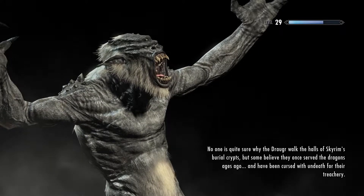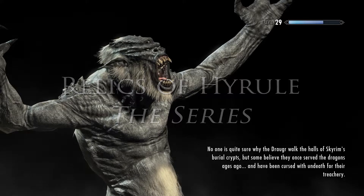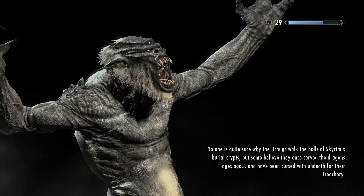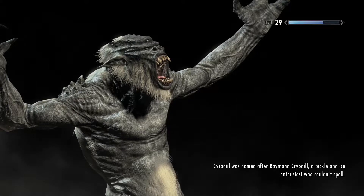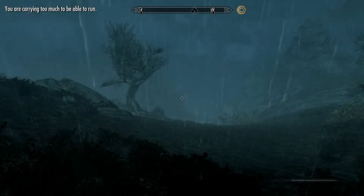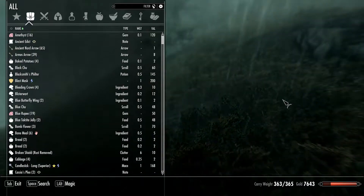Welcome back to Relics of Hyrule the Series. This is episode 209, and I'm level 29. I went through Valthoom and found a Terminan bow. So now I have a new bow. It's raining and we're going to continue on our merry way.